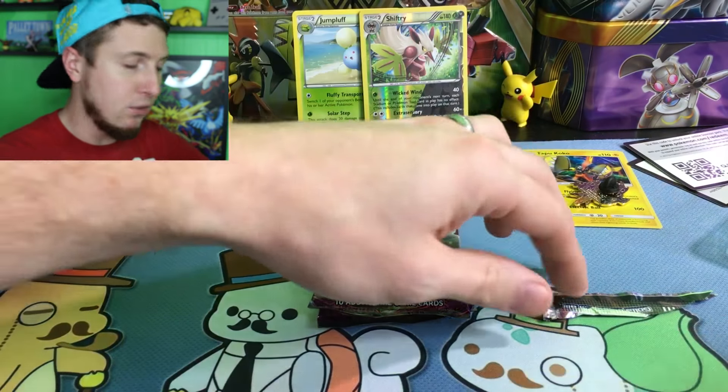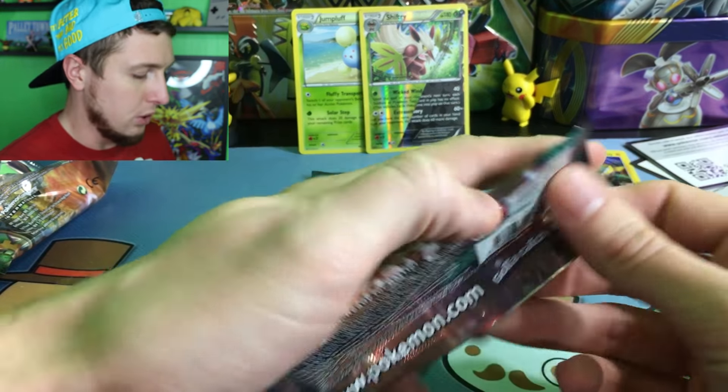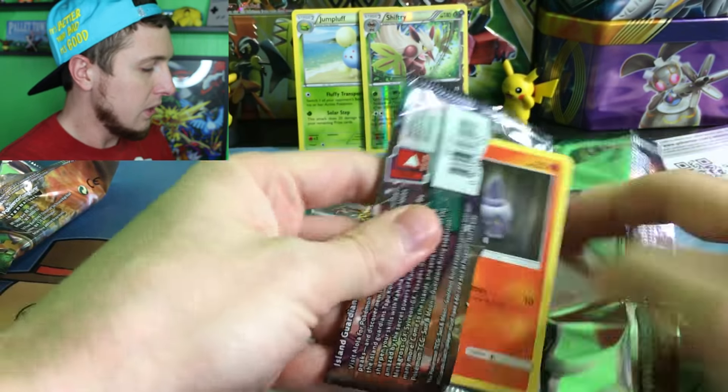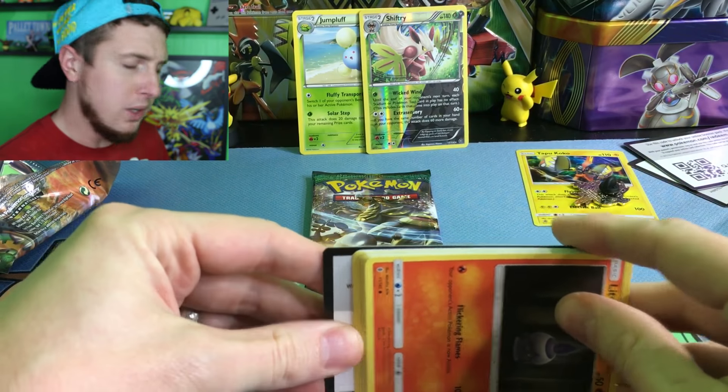We have a Skarmory Spirit Link, a Rapidash, a reverse holo Shiftry which is a rare — excited about that — and then our rare slot goes to a Jumpluff. Not a holo, but we still pulled two rares, and that's never a bad thing.